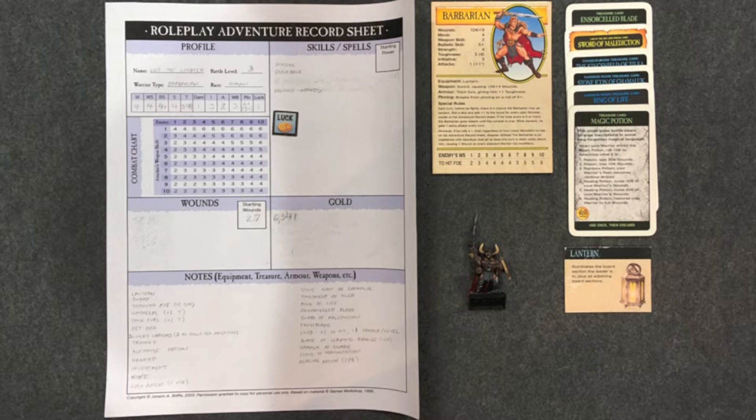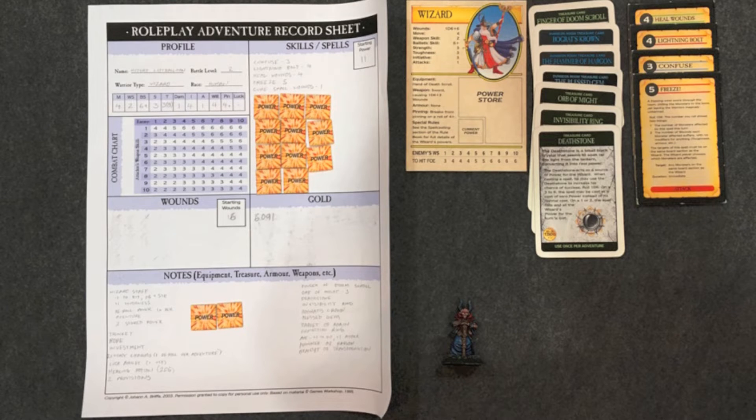He also has the lantern which means he does all the exploring and goes first in every combat round, making him nominally the leader. Next up in the initiative order is my fallen wizard, Hundert Luftballoon, who is battle level 2 with 16 wounds and a toughness of 5 thanks to Bograt's Crown and a ring of protection.